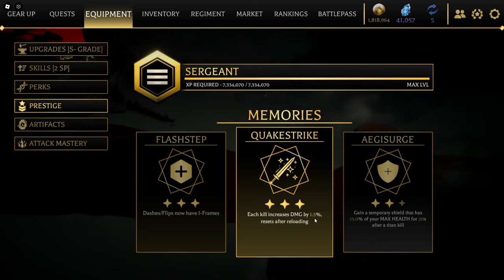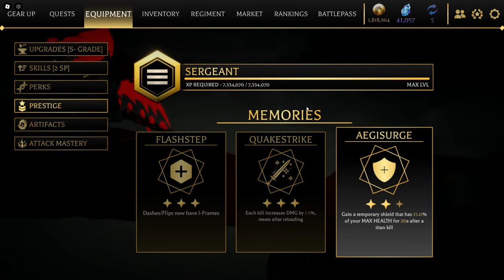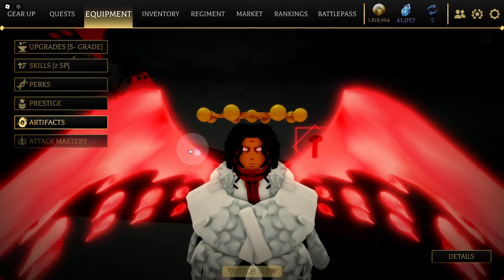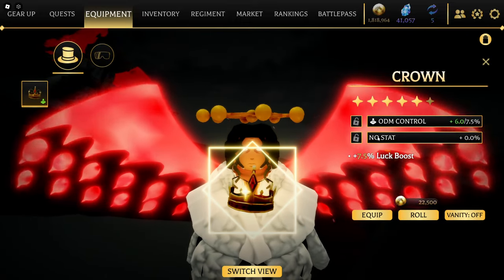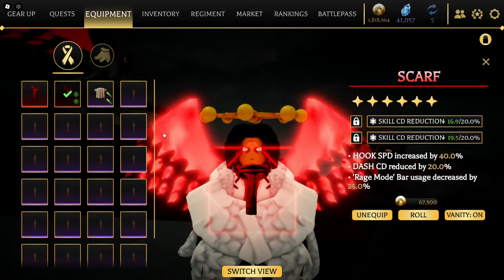Quick Strike is really good — each titan you kill gives you a 1.5 percent damage increase, but it resets when you reload your blades. I also have this prestige perk that gives you a temporary shield equal to 15 percent of your maximum health for 20 seconds, which is phenomenal, and it also applies to your titan form. For artifacts I'm running this one mainly for the skill cooldown on it.